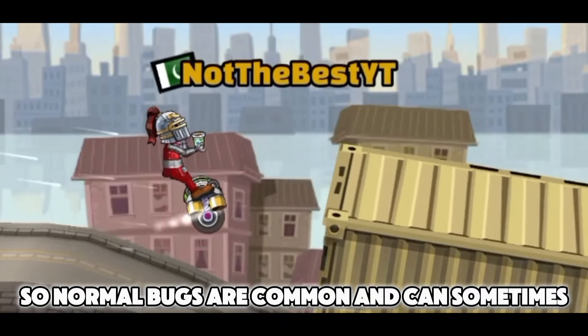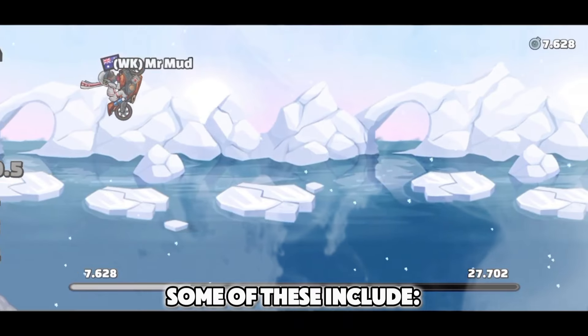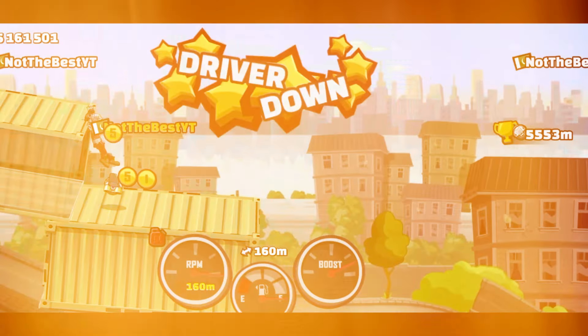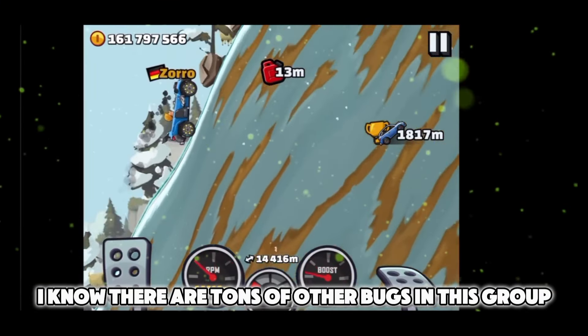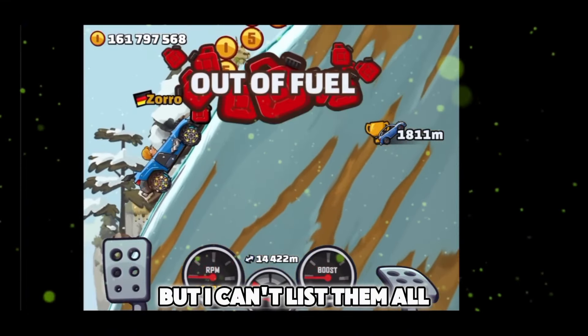Normal bugs are common and can sometimes disrupt your gameplay. Some of these include glitched body, glitched camera screen, and getting stuck in a bone in Racer Glacier. There are tons of other bugs in this group, but I can't list them all.